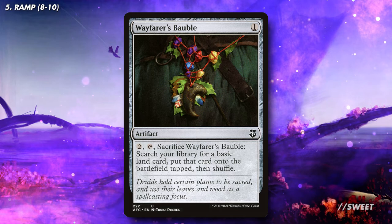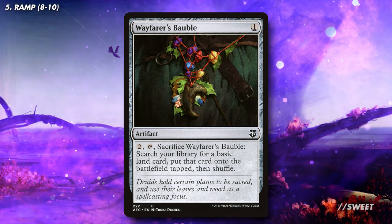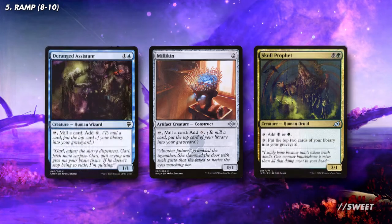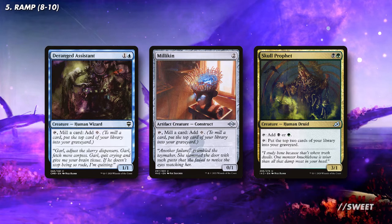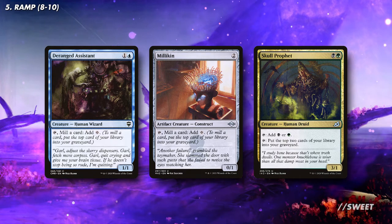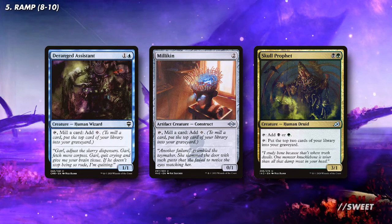In a similar vein to these, but more one that you'll want to be casting over and over again, is Wayfarer's Bauble, which can also get lands out of the deck and onto the battlefield. Then we also have some Mana Dorks in the form of Deranged Assistant, Millikin, and Skull Prophet. While these may be less efficient than a regular Llanowar Elves, they can also mill us while they're ramping us ahead, so they are great inclusions.